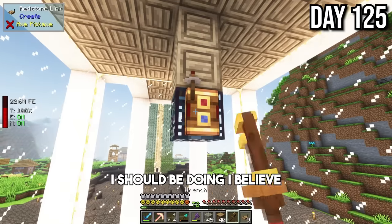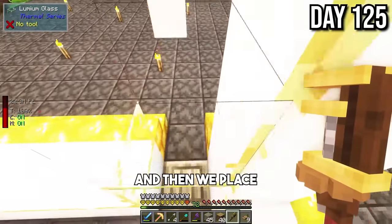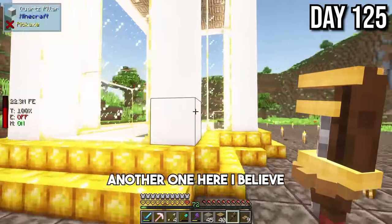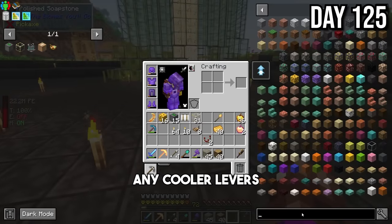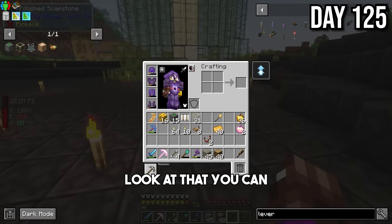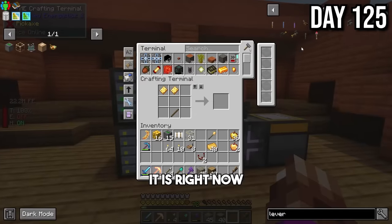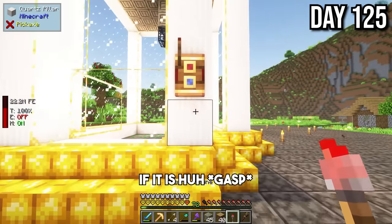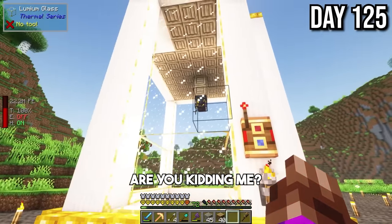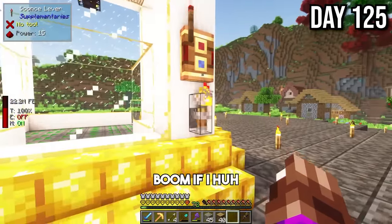I should put that redstone link on and use the wrench to set it to receive mode. Then we place another one here, and we need a lever to power it. Can you make any cooler levers in this pack? There's a sconce lever — that's actually cool! Let me see if this is what I think it is. It's like a fake torch. Are you kidding me? That's great! Theoretically that should have activated it. Look, it looks activated. It's working!